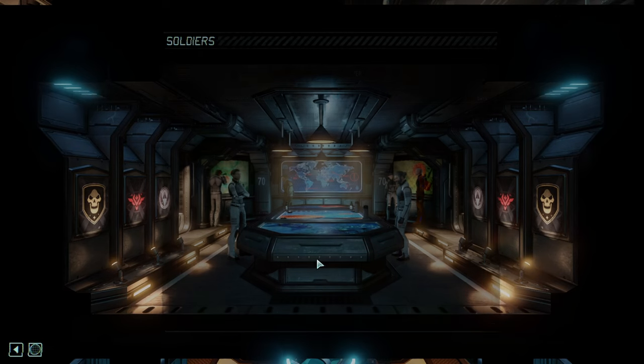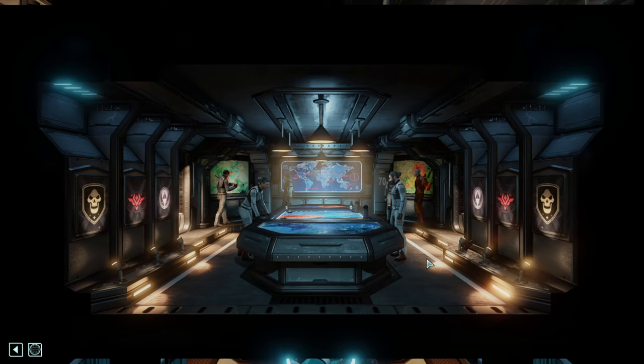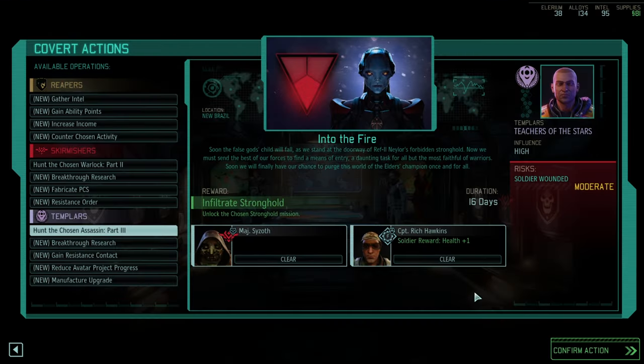We might want to go to the Templars and actually get the Stronghold — that is actually quite good. Modular weapons — additional upgrade, not bad. Barone is for one soldier. I think what I'd want to do now is reduce the Avatar progress and get some more dodge. But we can do that soon. Let's do the sensible thing and start with infiltrating the Stronghold. One of your Specialists gets plus one health so they're actually surviving — and since they are the healer, you should have Healing Protocol on them. Giving them more survivability is the way to go.